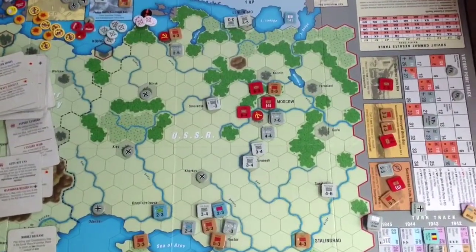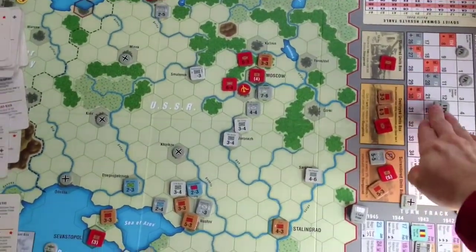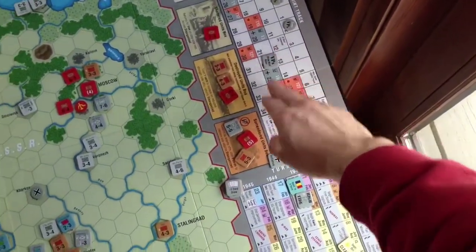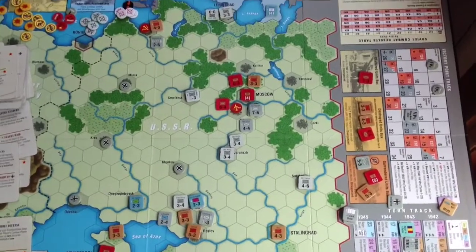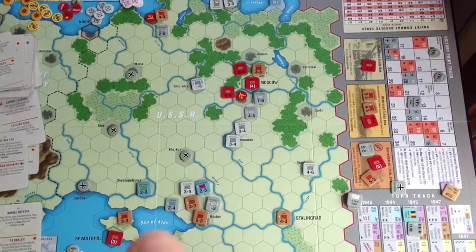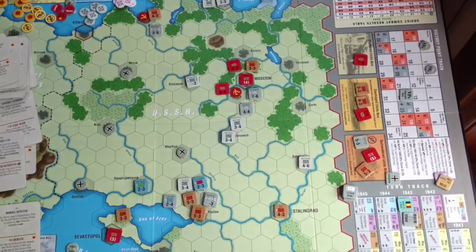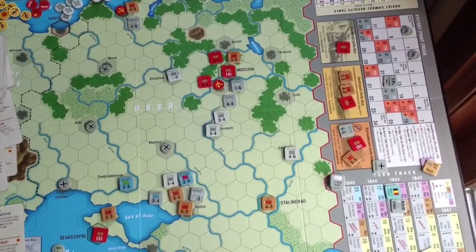Well, that's the game. Turn 10 is over, and the Soviets win — 22 plus 2 is 24. So the Germans needed 26 VP to win. They only got 24, or they needed to hold one of the three objective hexes, and they only held one. So that didn't work.